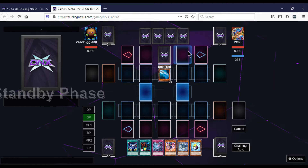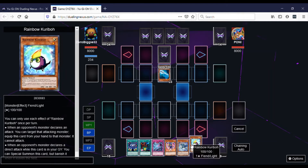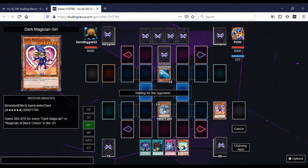I'm looking at my hand — I can really do some things, especially since I already have Keeper of Dragon Magic and two fusion cards. So I summon Keeper of Dragon Magic, activate his effect, and get rid of Dark Magician Girl to add Fusion Deployment.